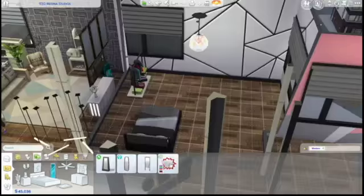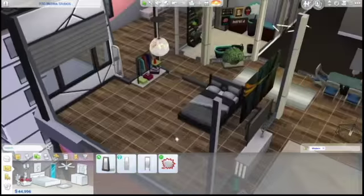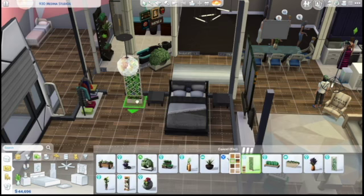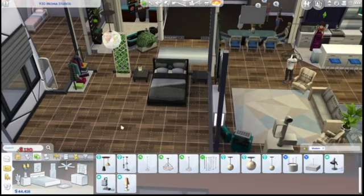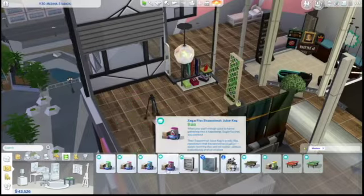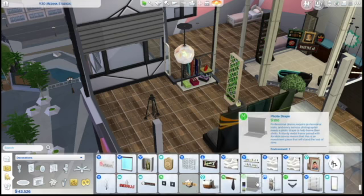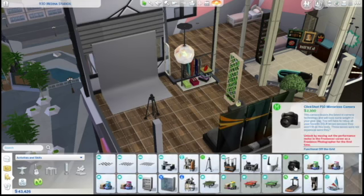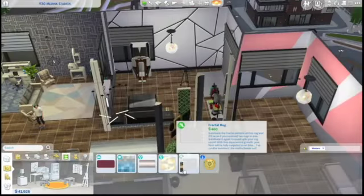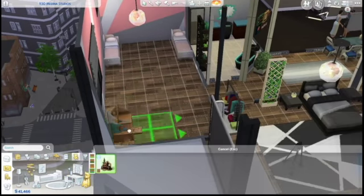This next bedroom is kind of for a photographer slash athletic type — very much a Sim I can imagine who has apartment living, with a clothes rack, a place to take photos, and also a workout machine because we had room for it. I can definitely imagine the type of Sim who would have this room: they have a clothing rack where they put clothes on people and take their picture, but this Sim is also a little vain and wants to make sure they're always in shape — so that's kind of what I went for there.